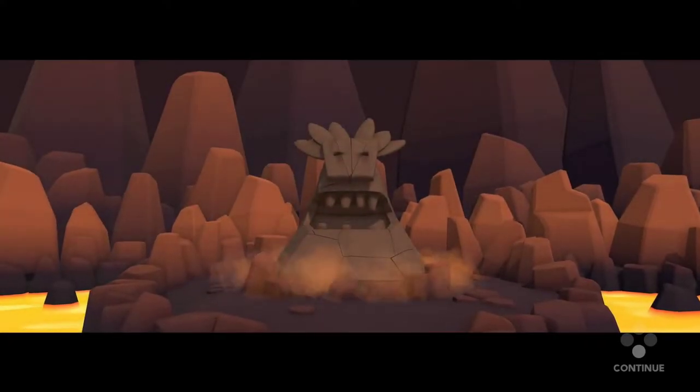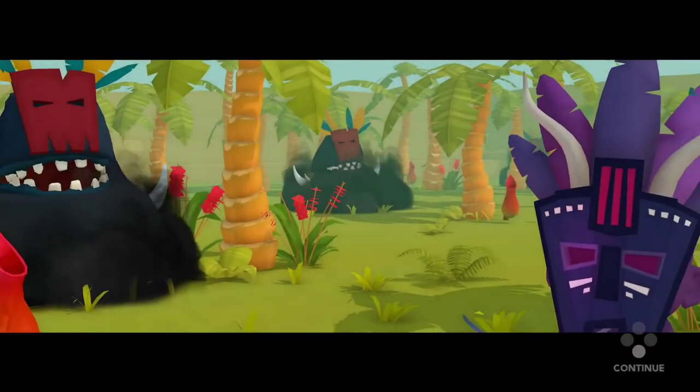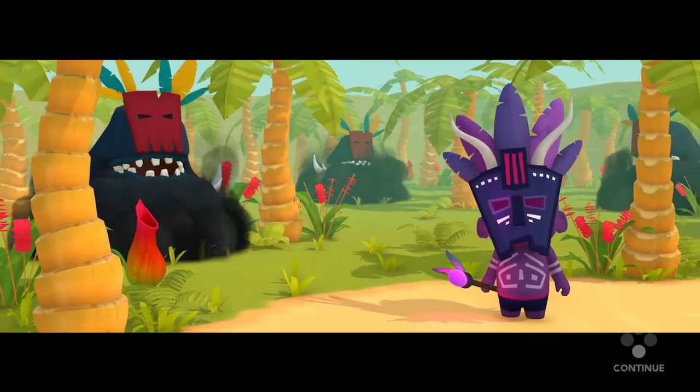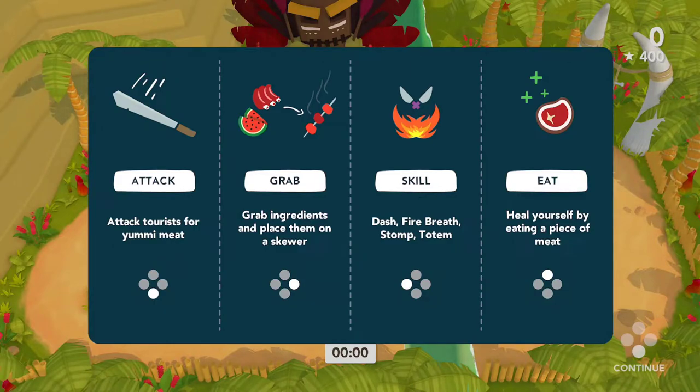It looks like to get three stars we need 1500 points. There's even a cutscene — which I just skipped apparently. The tutorial says: attack tourists for yummy meat, grab ingredients and place them on a skewer. Dash, fire breathe, stomp — totem is your X button and heal yourself is the Y button. So it's the face buttons, easy to learn, probably hard to master.